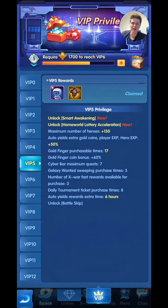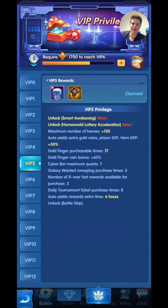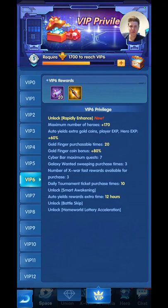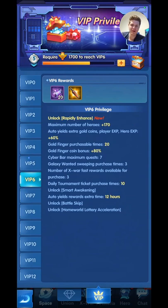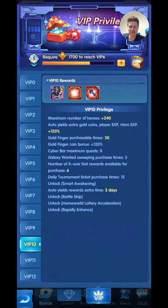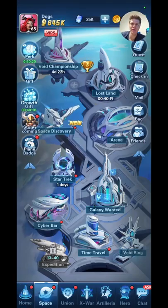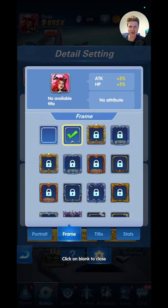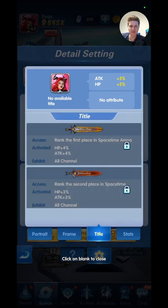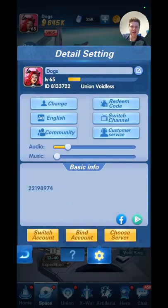Instead of manually going through and awakening all your heroes, that saves you so much time. As you go through you get more rewards — basically VIP 5 is what you want to hit first. At VIP 10 you get the extra frame; to equip your frame, go up here, click your portrait, then go to Frame, and you can see your extra stats there.